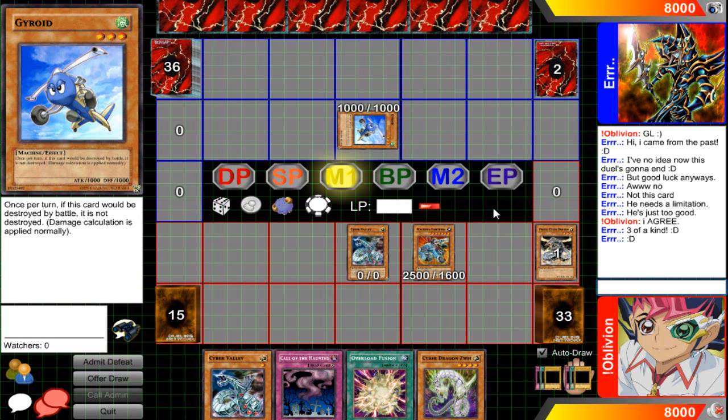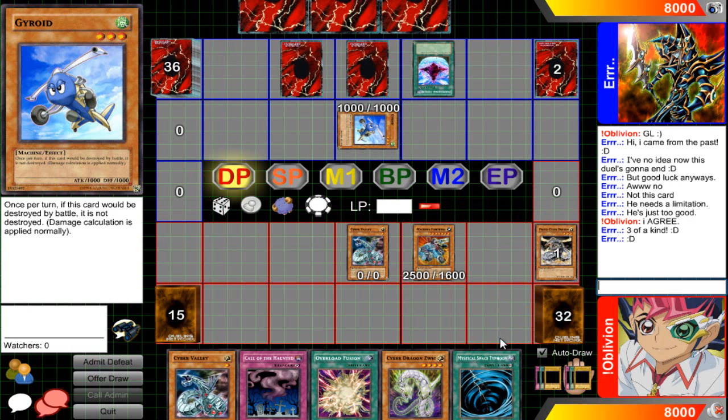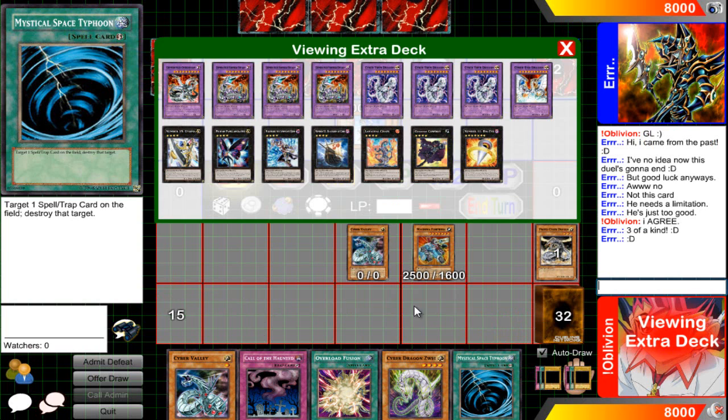Gyroid has to be attacked twice, so that's going to send two cards. And he's going to activate Dimensional Fissure — oh, that's going to be a real big pain. But yeah, I'm going to go and — oh, sorry about that guys, something bugged out.